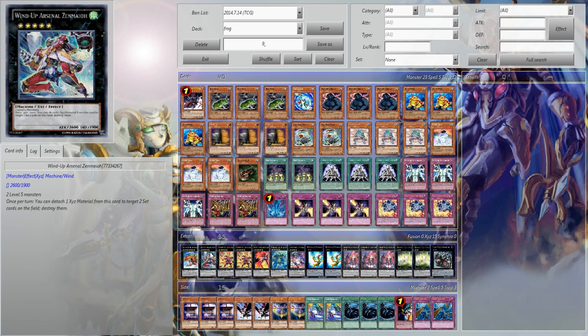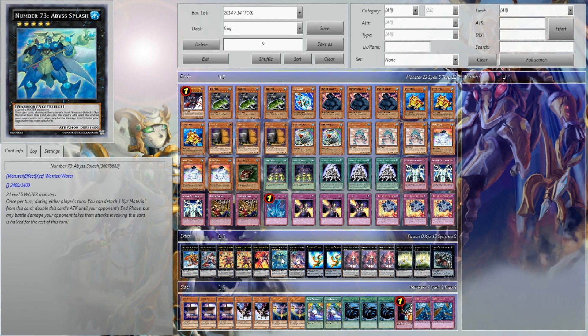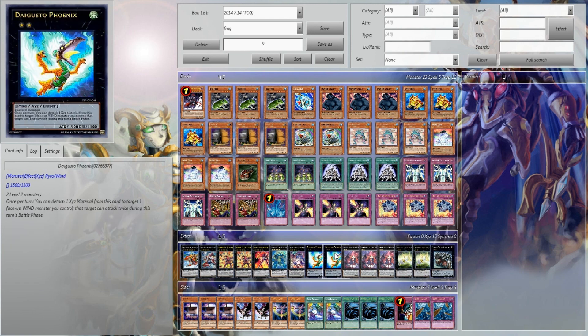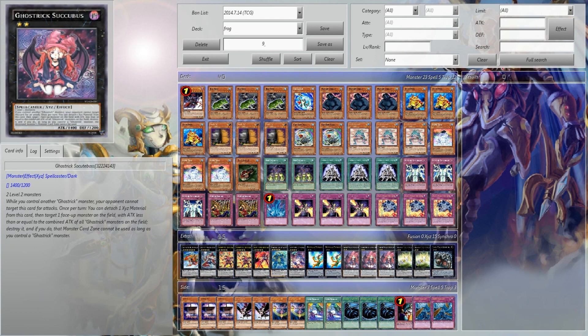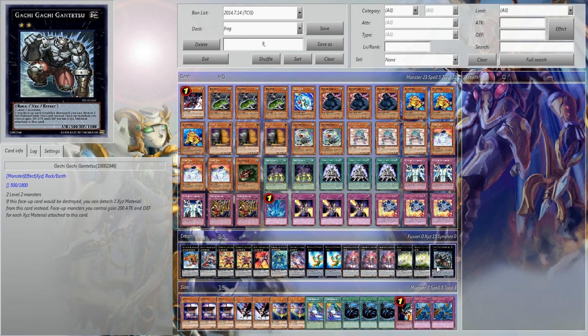1 Gaia, 1 Wind-Up Arsenal Zenmayo, 2 Volcasaurus, 1 Number 12, 1 Number 73, 1 Downward Magician, 2 Daigosto Phoenix, 3 Ghost Trick Succubus, 2 Herald of Sacred Lights, and 1 Gaichi Gaichi Gansatsu.